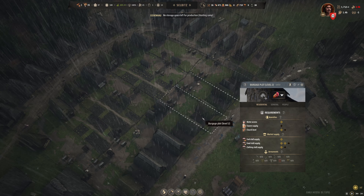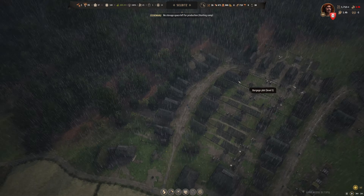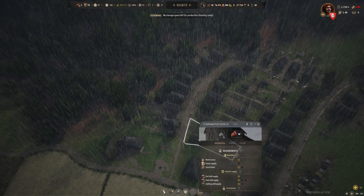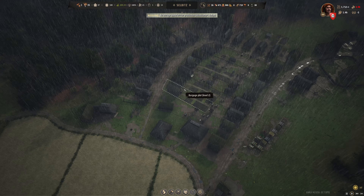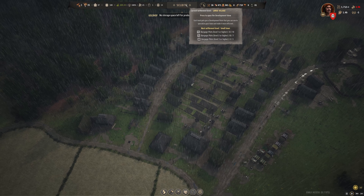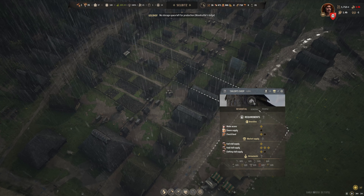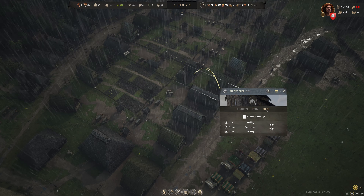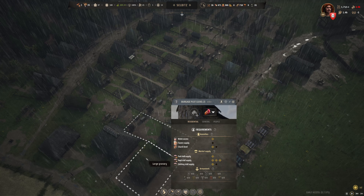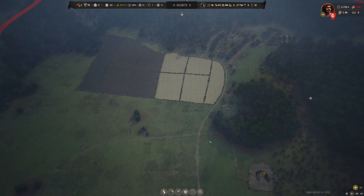This is a chicken coop right now — I think that's reasonably fine. Do we have any level two burgages that can have a backyard but don't? I don't think that's the case here. All we need is three up to level three, so of course this tailor's shop needs to be working away. And that's exactly what we're doing. Clothing stall supply — yeah, that'll be a thing.